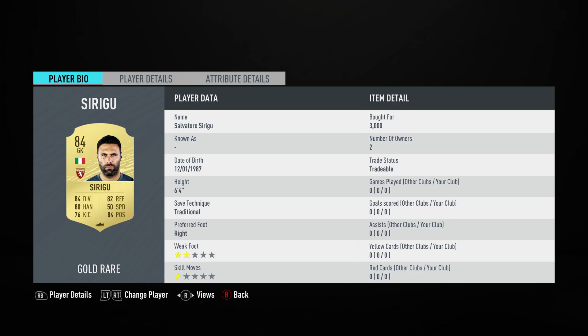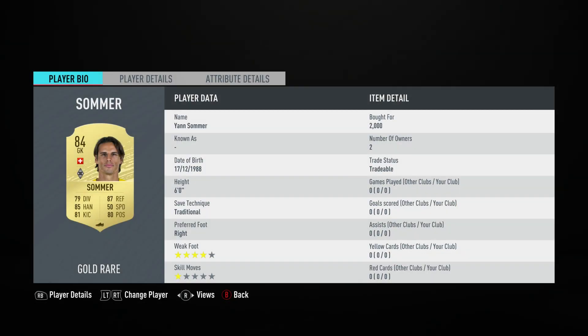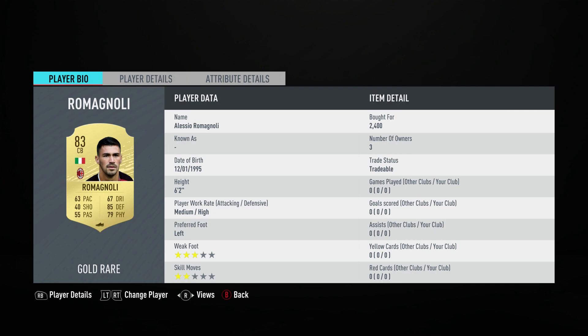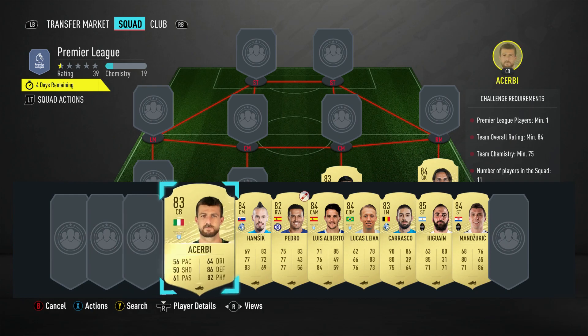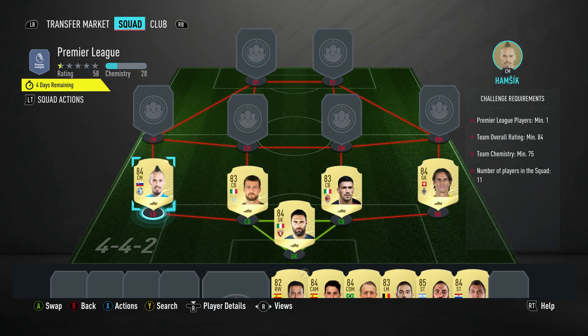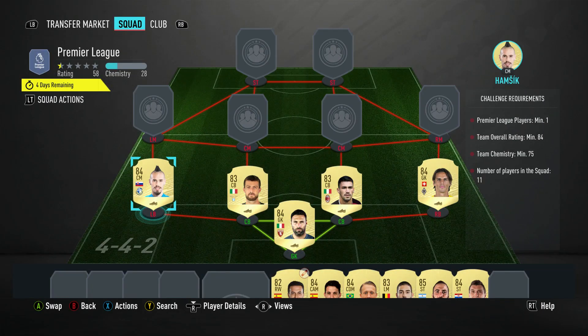In goal we have Salvatore Sirigu, bought for 3,000, plays for Torino in the Italian First League and is Italian. The right back is Jan Sommer, a goalkeeper, bought for 2,000, plays for Mönchengladbach in the Bundesliga and is from Switzerland. The centre back on the right is Alessio Romagnoli, bought for 2,400, plays for Milan in the Italian First League and is Italian. The centre back on the left is Francesco Acerbi, bought for 2,800, plays for Lazio in the Italian First League and is also Italian.